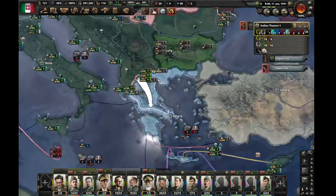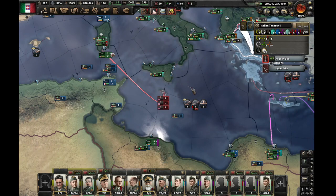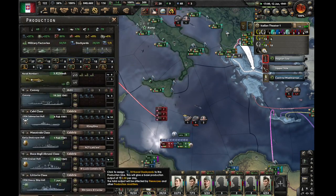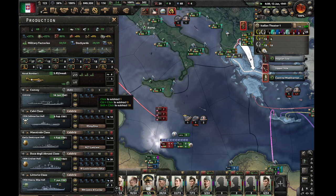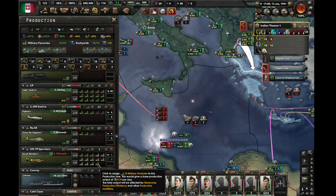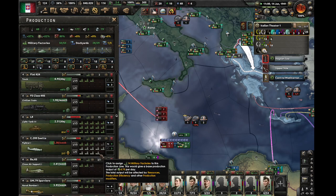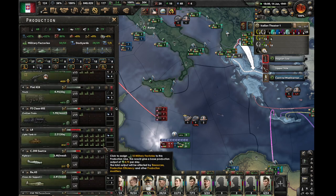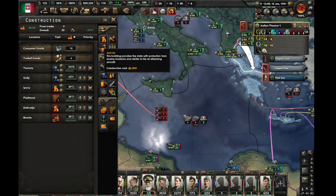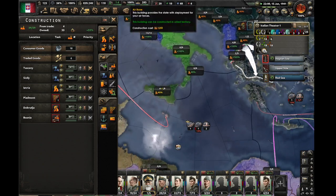We're losing some convoys. We need to continue with our naval production and our naval bombers. Looks like we got the dockyards. We'll go with more factories.